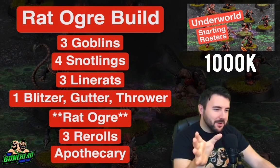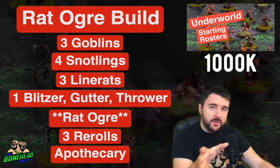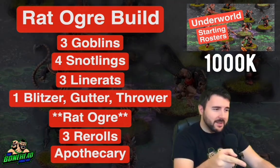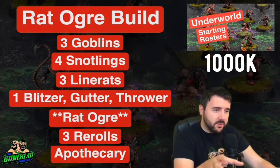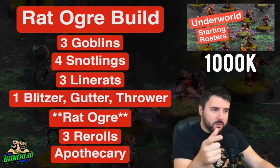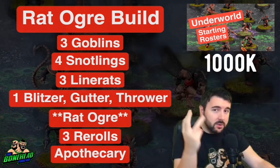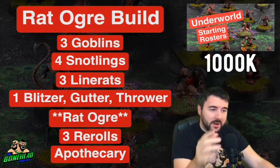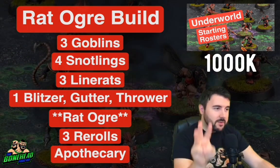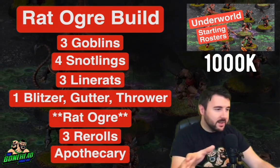Then there's the Rat Ogre build. The Rat Ogre is significantly more expensive than the Troll — about 35k more — so there's a shuffle around in what you can take. Three Goblins, four Snotlings — a little swap to save the money to upgrade from Troll to Rat Ogre. You've still got all three Line Rats and the three positionals, the Apothecary, and those three re-rolls.